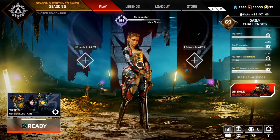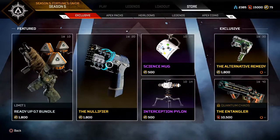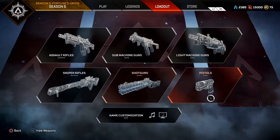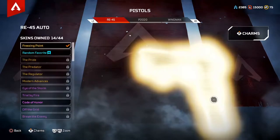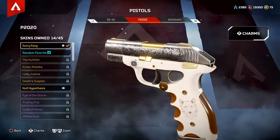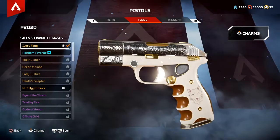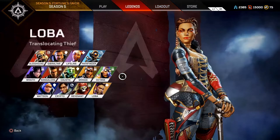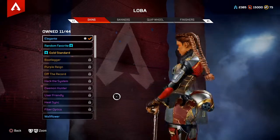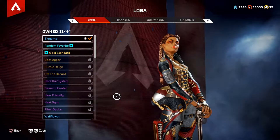Welcome back to another Apex Legends video. Today we're going to be using what was basically a $20 P2020 skin - it's Loba's P2020 skin. We're going to be using this and trying to get a win. It's P2020 only. It also came with a Loba skin and a character unlock. I already had her unlocked, so this is what we're doing.